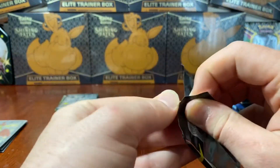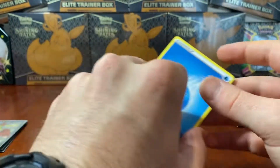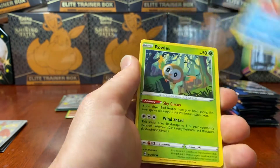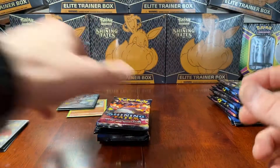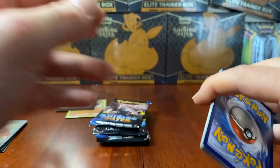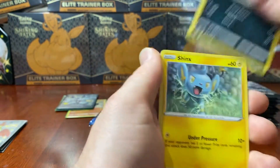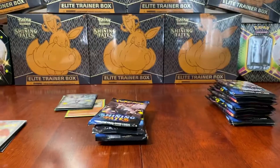Fourth pack. Going Lightning - it's Water. Eldegoss, Luxio, Gym Trainer, Morpeko, Spinarak, Weasel, Rowlet, Trapinch. A Reverse Holo Rare Frosmoth and a Professor's Research. Next pack - going Lightning, it's Leaf. Ball Guy, Dartrix, Eldegoss, Weasel, Spinarak, Shinx, Koffing, Horsey. We have a Reverse Holo Dartrix and a Regular Rare Manaphy.